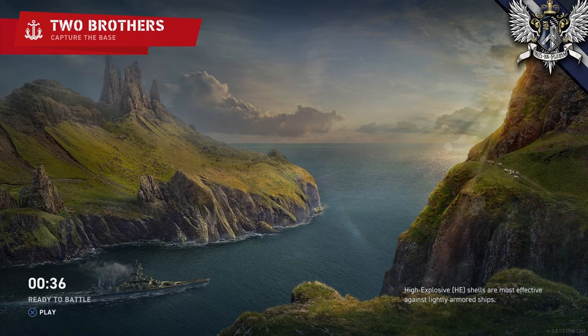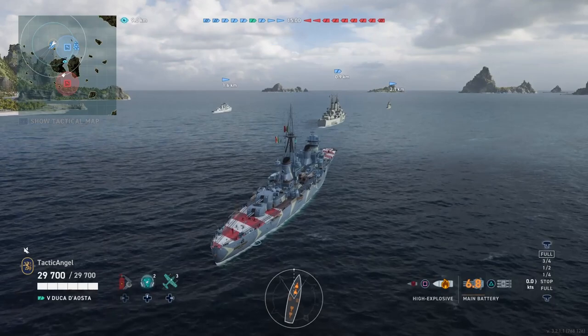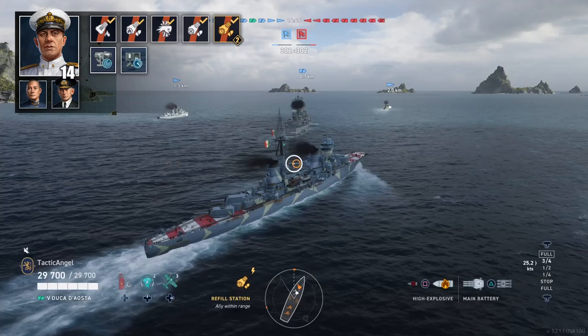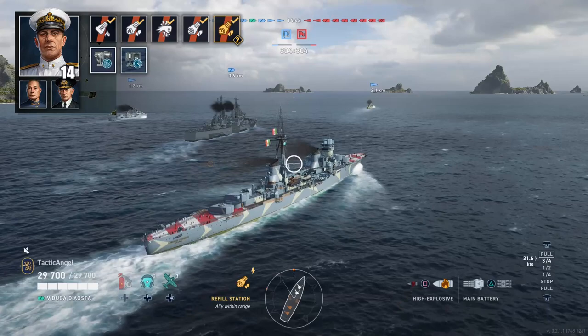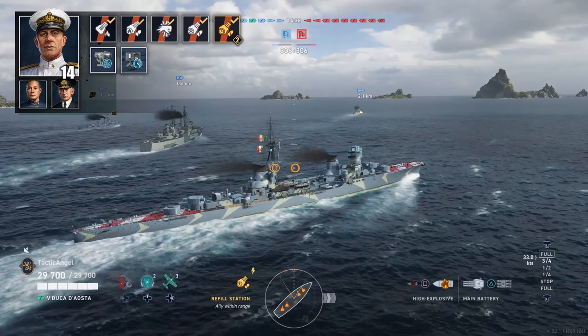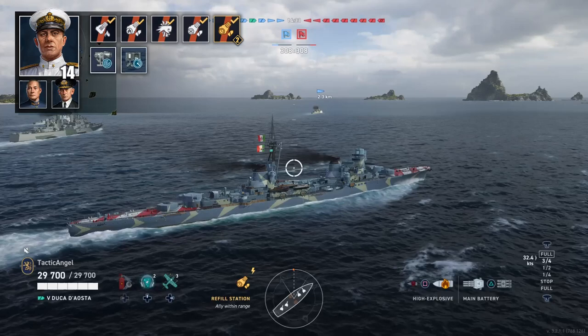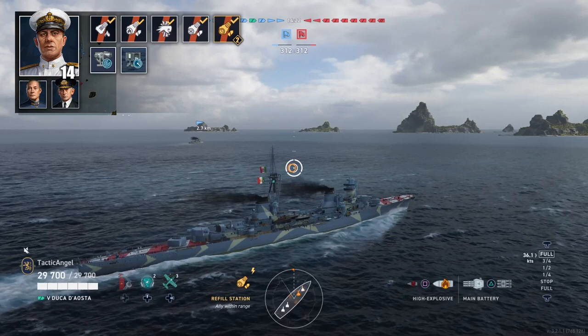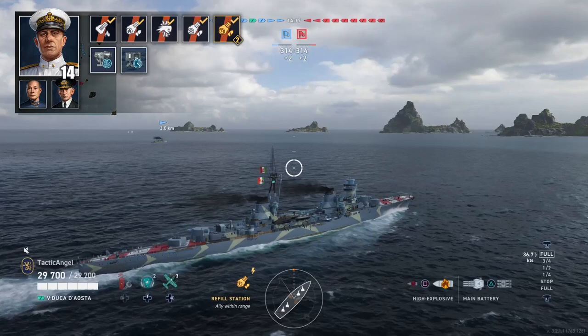Now as we come to the gameplay, we're going to be on everyone's favorite map — Two Brothers. I'm going to put my commander up on screen. As you can see, we are looking at Luigi Sanzanetti. Not actually my favorite build, but this is really powerful in terms of getting double concealment and a lot of offensive capabilities for the ship. Sanzanetti is on this ship because I was re-recording footage — I also have to do the Leona review, so I can't have one person in two places at the same time.